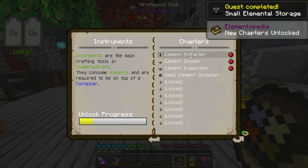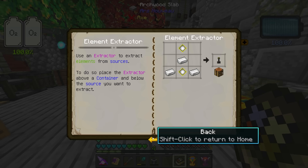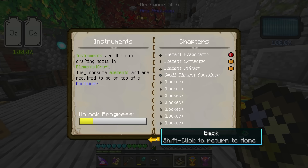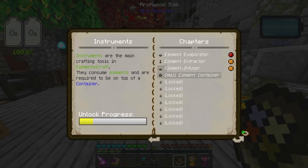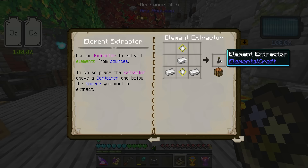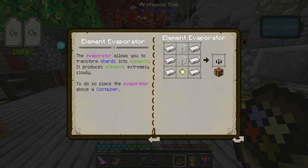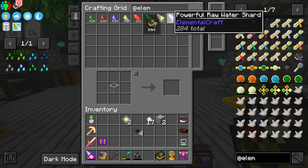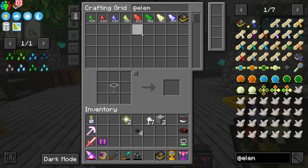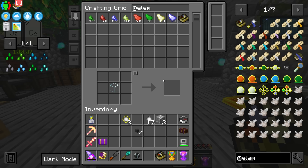Now that we have a container, we need some way to extract source from elements and get it into the container. There's the element infuser, which pulls out of the tank and infuses into different materials, and the element extractor, which pulls from source orbs found in the world. The element evaporator is probably what we'll use most since we have a mob farm — elemental shards drop from mobs in four types: fire, earth, air, and water.